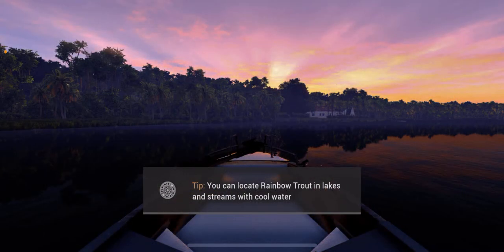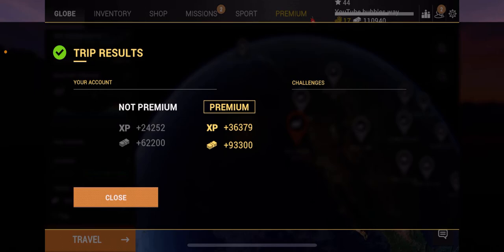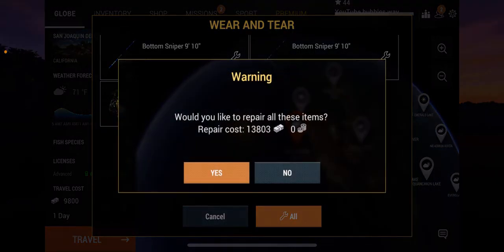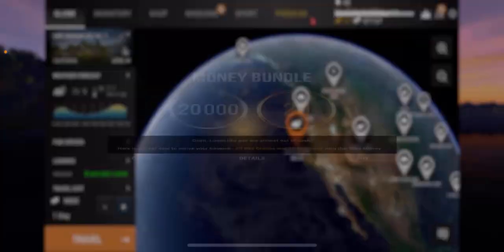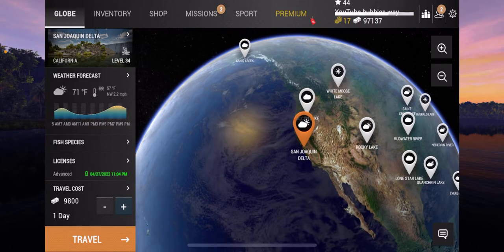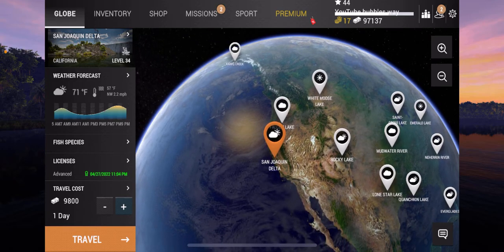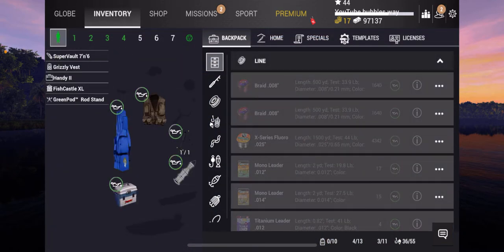We're going to head there because we need to get the 30-day free gift. You can get a free gift in every single lake as long as you're fishing 30 days in each lake. Now the way it works — let's repair our gear first. Make sure all your stuff is repaired before you go into the lake and jump forward these 30 days.